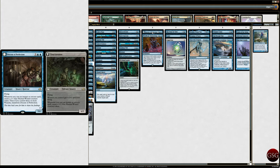Docent of Perfection — insect horror with flying. Whenever you cast an instant or sorcery spell, create a wizard token. If you control three or more wizards, transform it. The way the trigger works is whenever you cast an instant or sorcery spell you create a wizard, and then if you control three or more wizards it transforms. On the flip side, flying wizards you control get plus two, plus one and have flying, and whenever you cast an instant or sorcery spell you create another wizard. So it's pretty good.